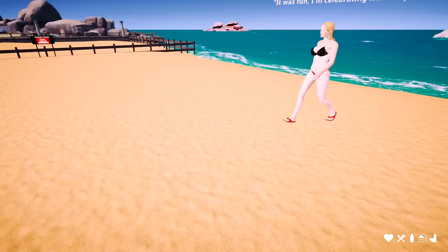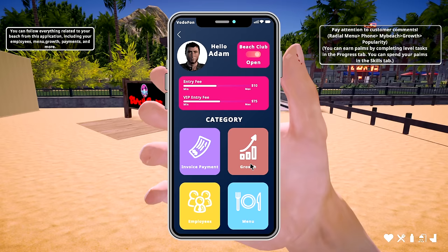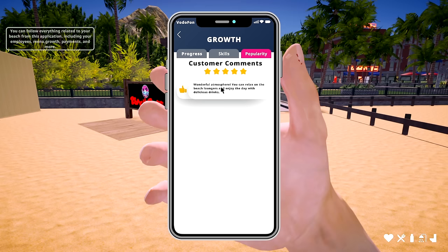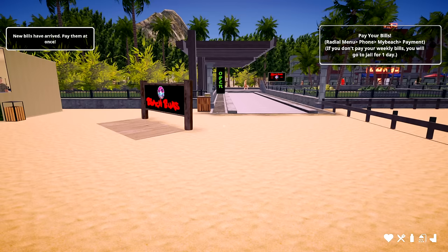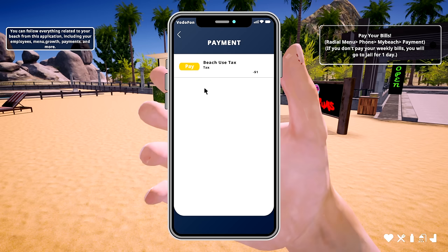I rescued her — celebrating! Pay attention to customers in the radial menu. Let's check the growth panel — clean beach, level one popularity, customers, wonderful atmosphere. Rocks the beach longer, enjoy the days with delicious drinks. The drowning part didn't come up in the review — good thing! Now pay your bills — radio menu, beach, phone. Invoice payments — pay. Where's my money?